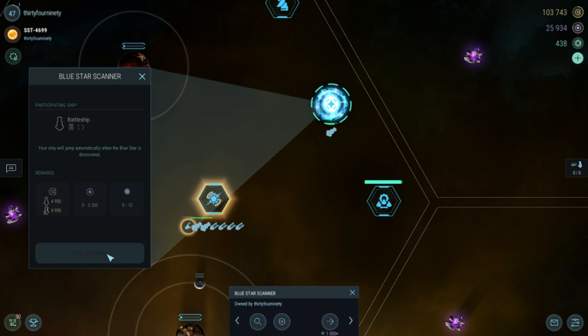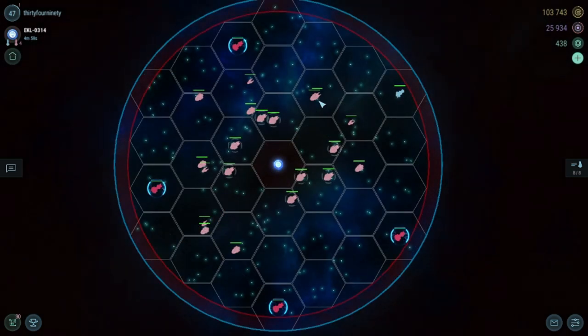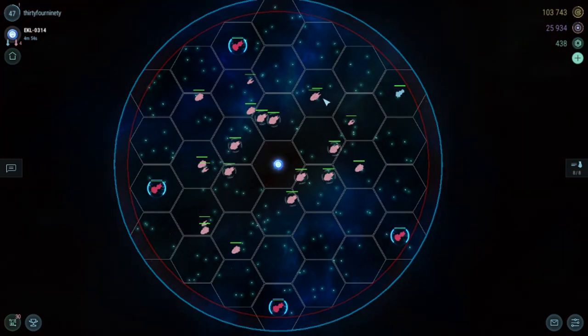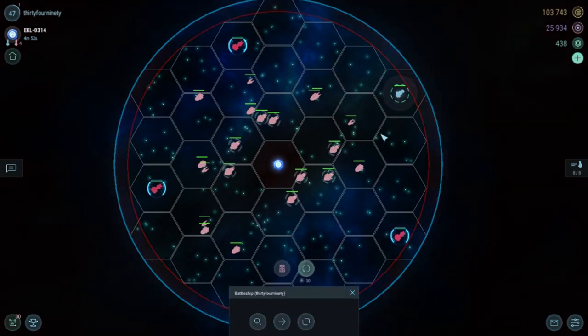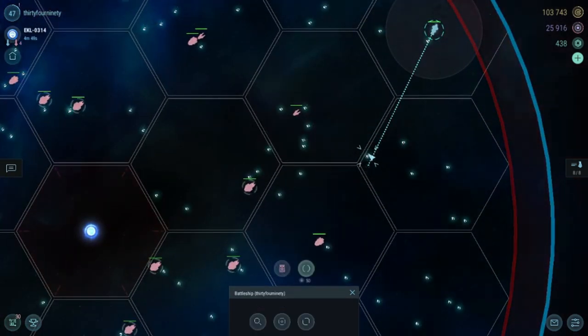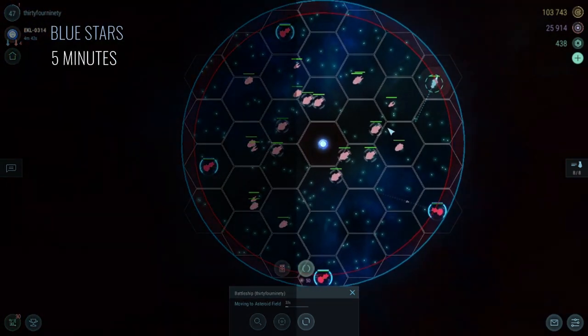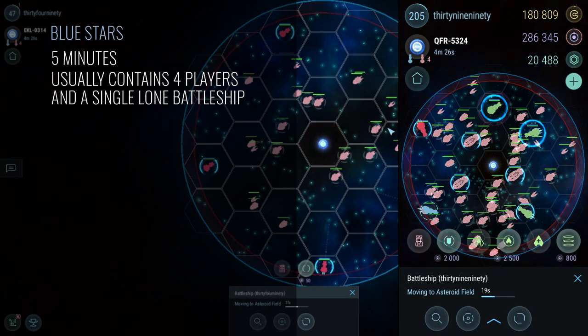I'm searching for a blue star with the relocated blue star scanner. I'm not going to get too deep into these, but essentially you're trying to be the last man standing. At this level, I encountered primarily lone battleships, which are computer controlled enemy ships. This is likely because I'm being matched based off of my battleship level. But like all things in Hades Star, progression equals more challenging scenarios, so as I level up, these will get more difficult.